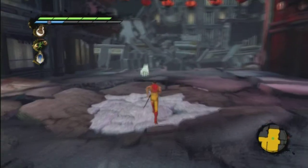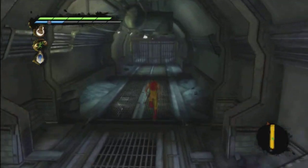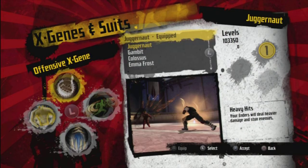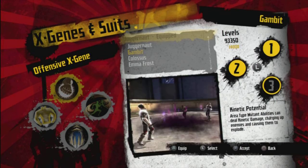I'm going to pause it and check my X-gene suit. As you can see, I'm wearing a pyro suit, so I'm going to try and upgrade. I'm on Gambit. Shockwave ground pound can send out a shockwave dealing kinetic damage, charging up enemies and causing them to explode — I think we'll have that one. Kinetic potential area-type mutant abilities can also deal kinetic damage, charging up enemies and causing them to explode — we've done that one.